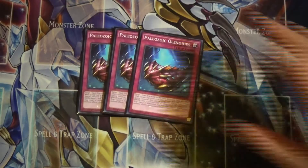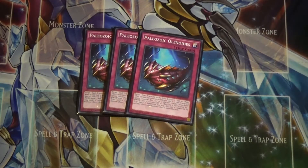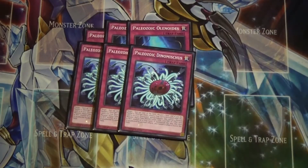For the traps, I have triple Paleozoic Olenoides. All Paleozoics share a similar effect: once per chain, when a trap card is activated, you can special summon them from the graveyard as monsters. They're not treated as trap cards, they're unaffected by other monster effects, they have 1200 ATK, 0 DEF, and are Level 2 Aqua. Each also has a unique trap effect. Olenoides is essentially an MST — it pops a spell or trap. Paleozoic Dinomischus lets you discard one card and banish a card on the field, which is very strong.